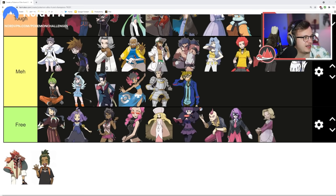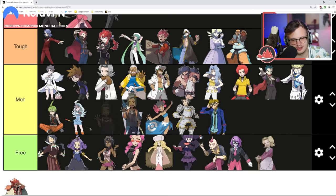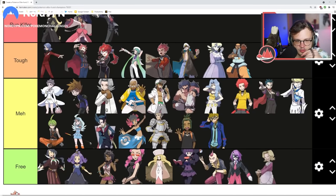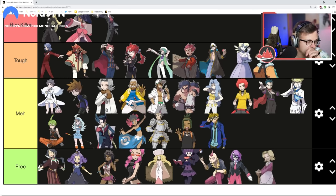Gen 8 doesn't really have an Elite Four, but it does have a champion. Hau — this might be the freest champion battle. Ultra Necrozma is the hardest thing in the series but this champion fight is probably the easiest. Instead, let's talk about Leon for Sword and Shield — I think Leon is really tough, up near the top of Tough tier. There's a lot of coverage in that fight, but since you don't have to do an Elite Four gauntlet first you can build your entire team just to beat him.